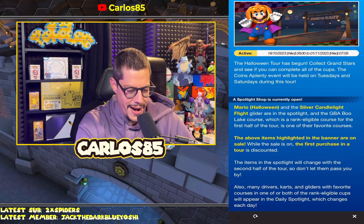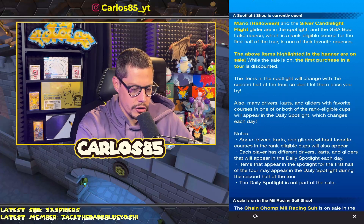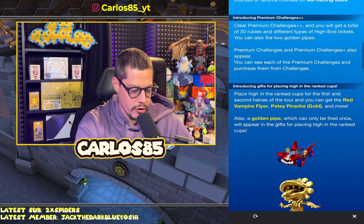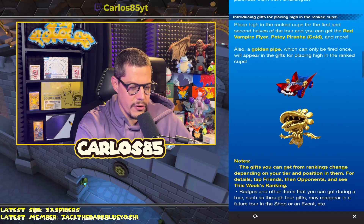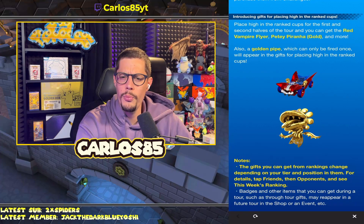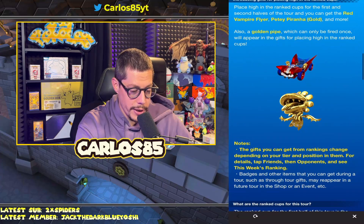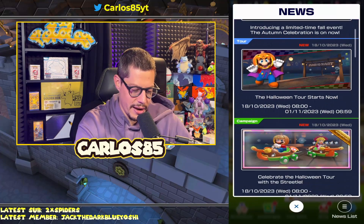Checking the shops: the change of Mesiot is on sale at 100, same as last time. Placing high in rank up gets you gold PD — that might actually be where gold PD was introduced. The red vampire flyer is a really cool card. If you don't have gold PD yet, definitely go for it.